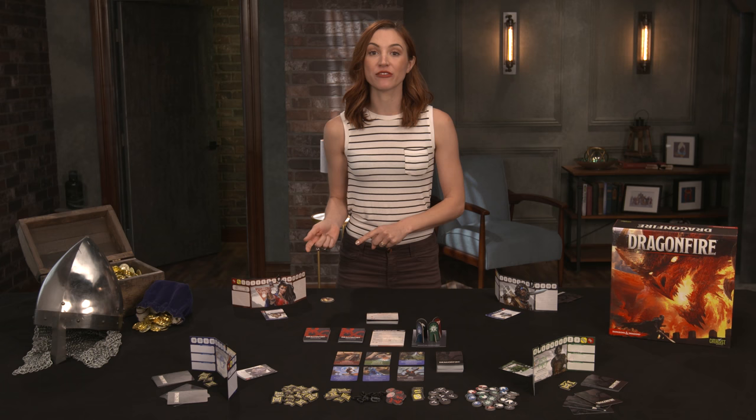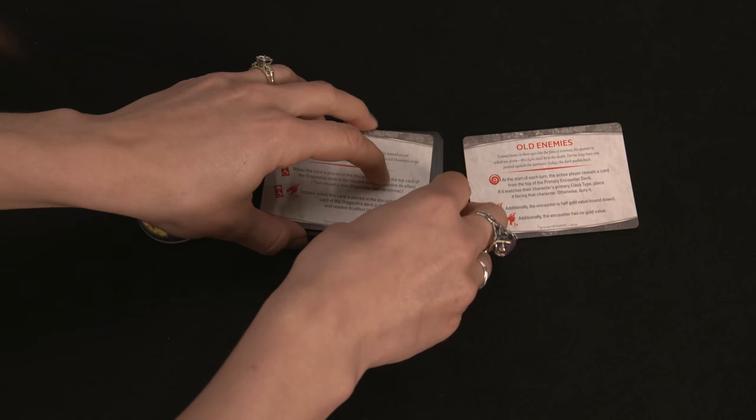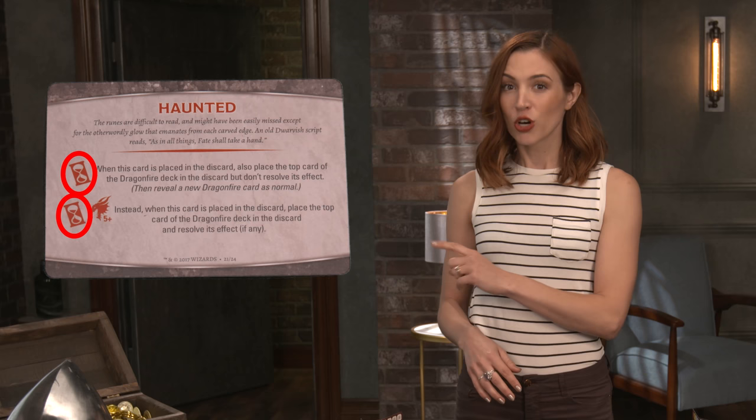Once all encounters are revealed, the party leader reveals the first Dragonfire card from the deck and applies the effects, if any, to the scene. Each time the party leader's turn is about to begin, the Dragonfire card revealed is discarded and a new one is drawn. As the discard pile grows, so does the Dragonfire level, increasing the potency of select cards from the deck. Some Dragonfire cards have the Deadfall icon, which is an effect that triggers once it's discarded.